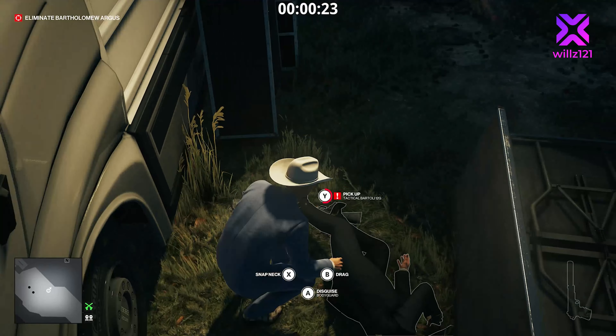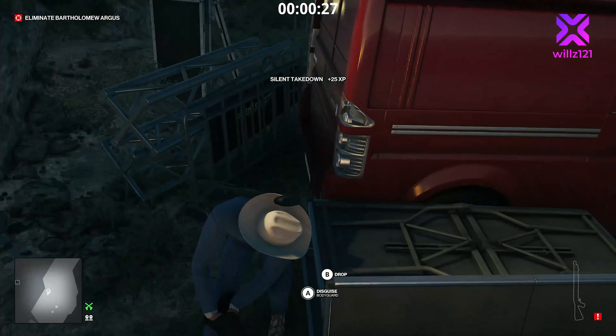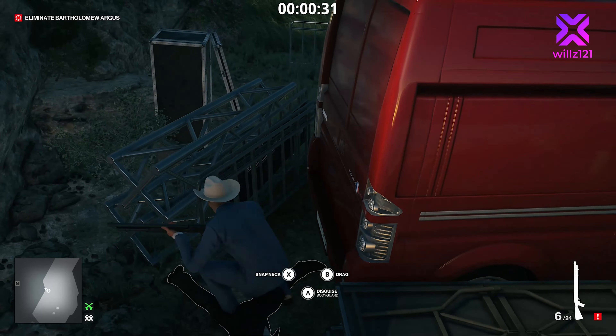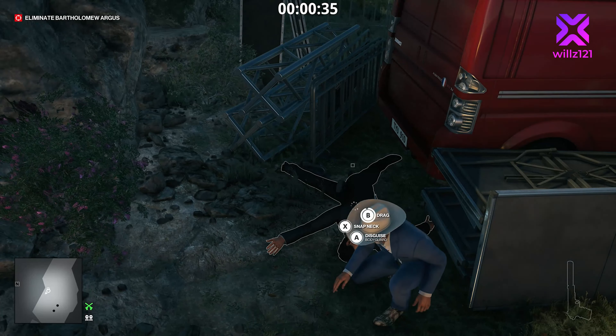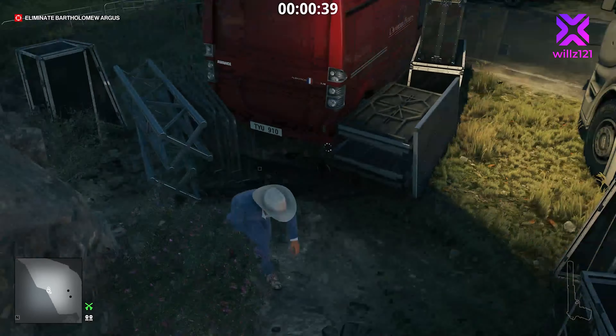Just subdue him, make sure you grab his shotgun, and we're going to drag his body just behind this red van — it's very pokey so be careful, just make sure you tuck him in as best you can. Drop the gun in the corner as well so no one sees that. That looks pretty good for a first attempt. We'll just pull him over a little bit more just to make sure we don't get any spots — there we go.